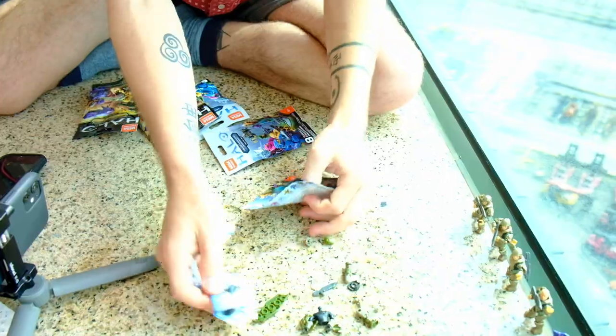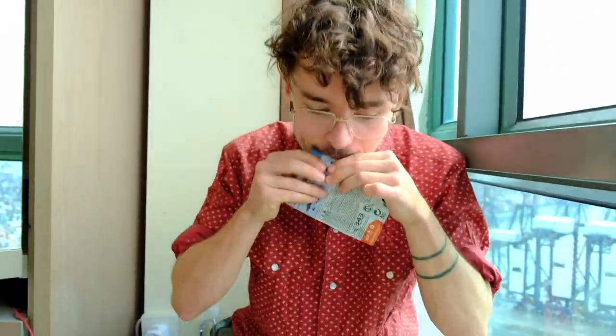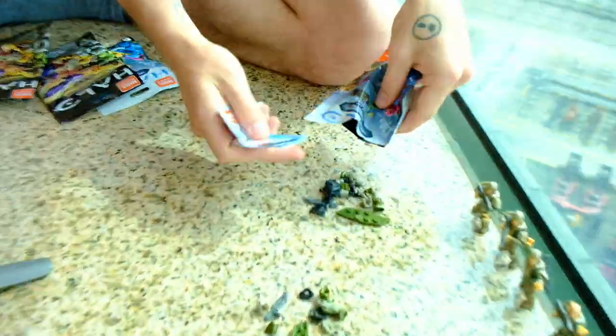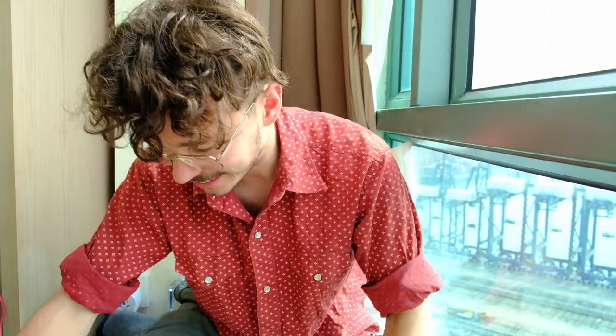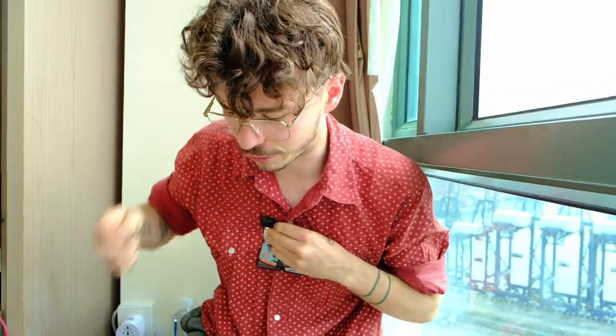Okay. Number one - we've got a green new dawn marine. Very nice. Number two - a green new dawn marine. Okay, not bad. I didn't code any of these. I just pulled them out of my massive pile of like 50 blind bags.